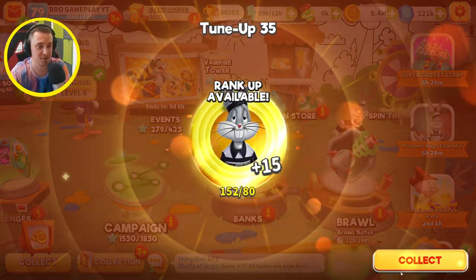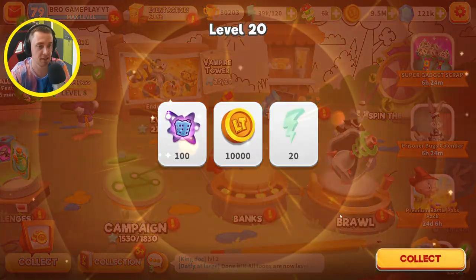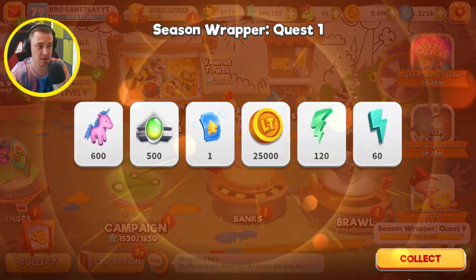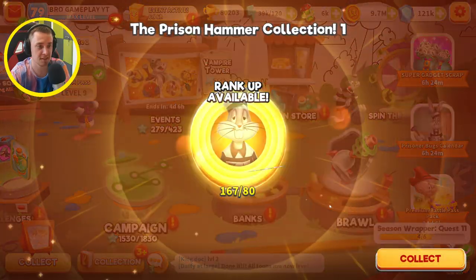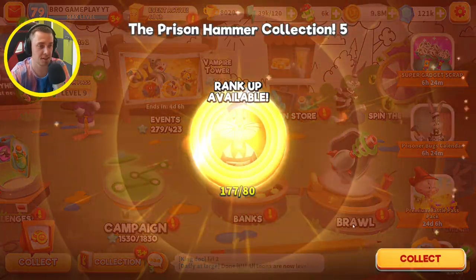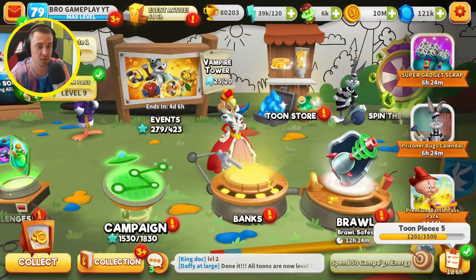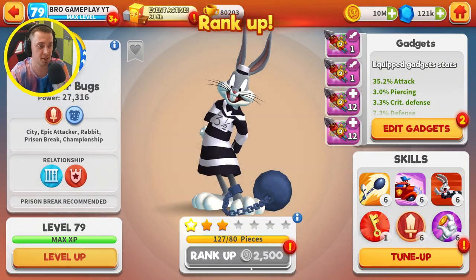Three tune-ups done, level up to 20, level up again to level 79. We completed 20 quests and the real unicorns challenge for 8,000. Look how many quests I've made — not bad! Oh my god, so many — yeah, I can rank him up too!